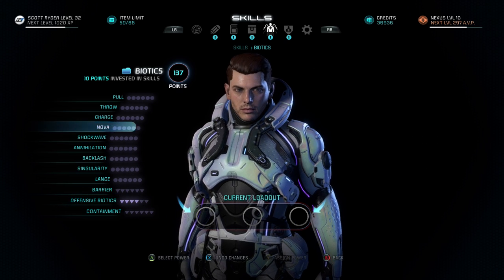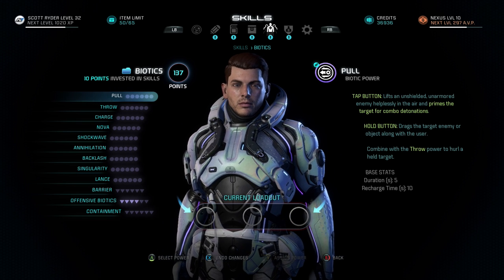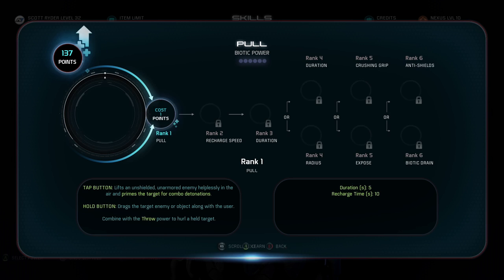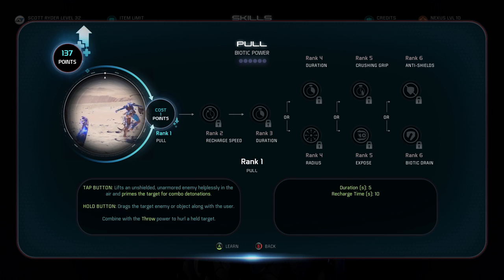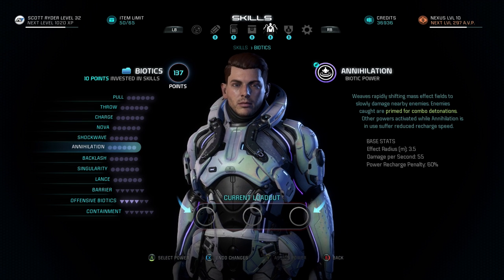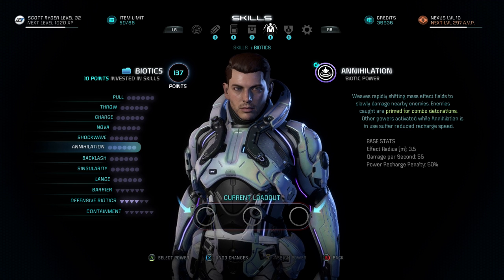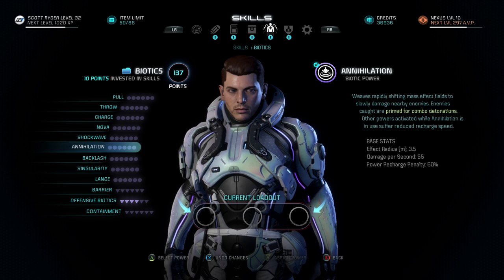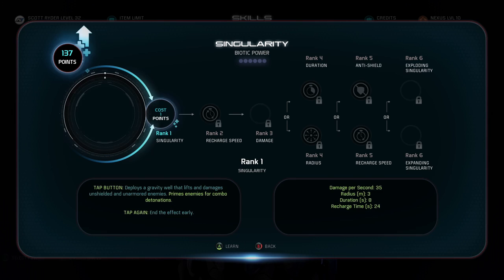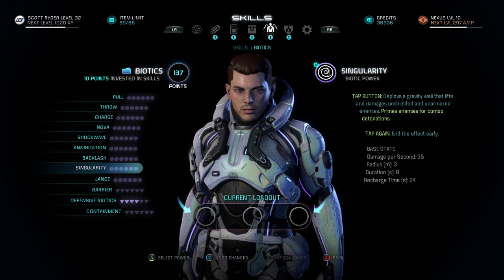Similarly to biotic detonators, there are a lot of different biotic primers. First is pull — if you tap it, it just lifts enemies into the air and primes them; if you hold it, it drags enemies towards you while still priming them. It's an excellent primer with good use across the board. Another favorite of mine, probably one of my favorite abilities in the game, is annihilation, which primes enemies for combo detonations — kind of like an AOE primer, very good with vanguard type profiles. Then there's the classic singularity, which primes enemies just like it did in the original trilogy. Throw this down and you can prime multiple enemies, really taking advantage of AOE biotic explosions.